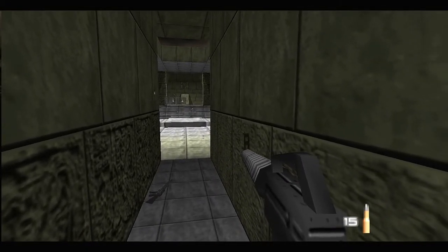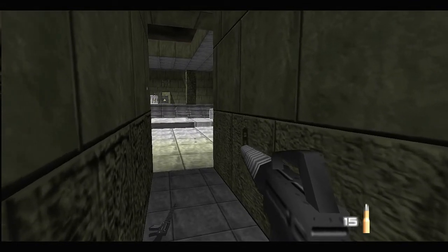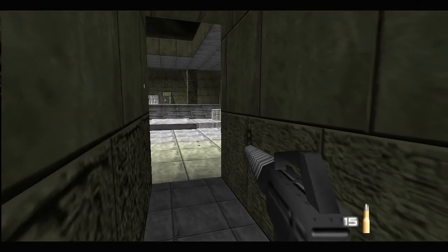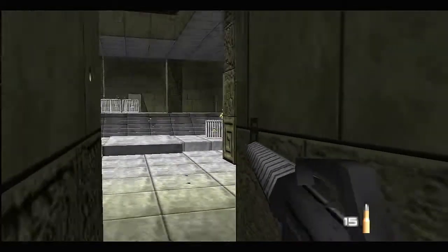Well, I can't risk myself here, so what we're gonna do now is sneak carefully hugging the left wall. You see that little Moonraker far away on the right side behind the crate.